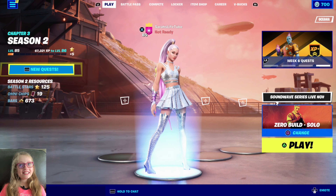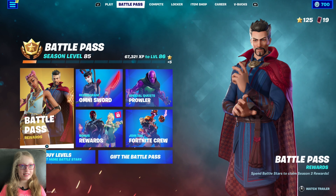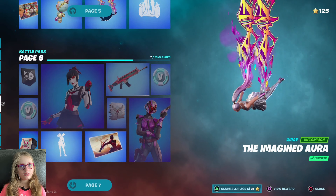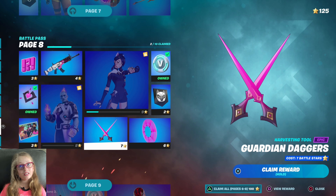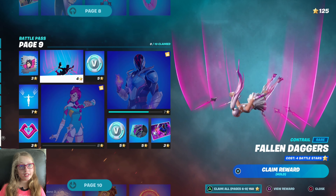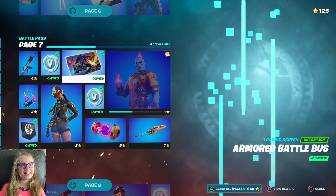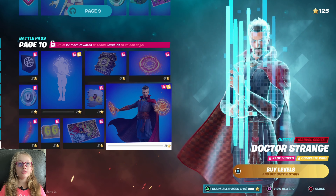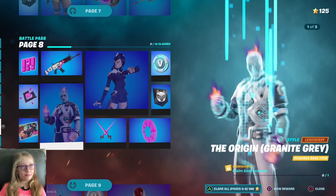Hey everyone, so today we're back with some more Fortnite and today we're going to be doing an expanding spree. We have 125 battle stars so that page is complete. I'm gonna put it — no, I don't want to go up to page eight. I can only fly up to page eight, that's very sad. And then maybe I can get some individuals on page nine like the books and stuff.